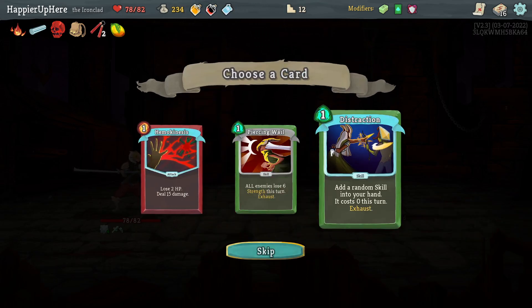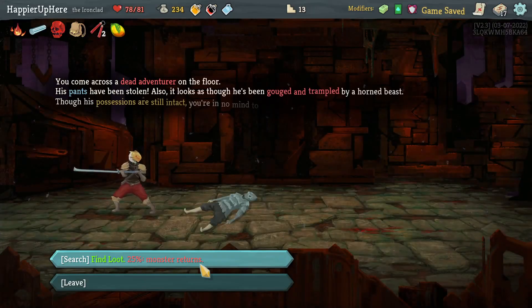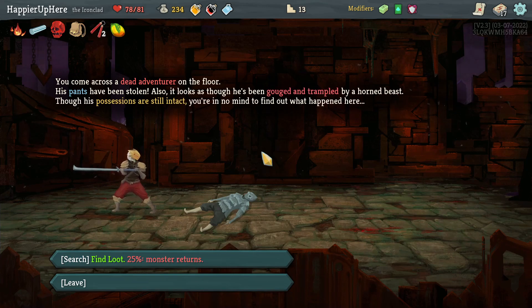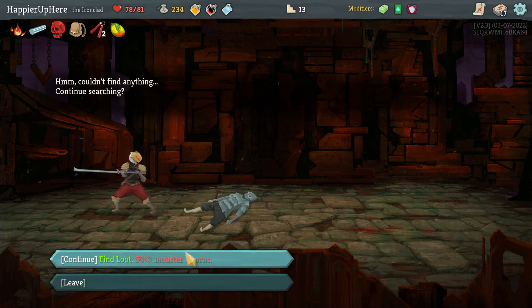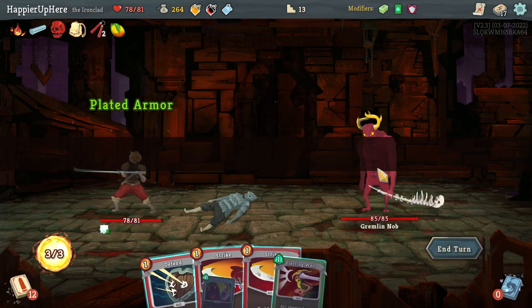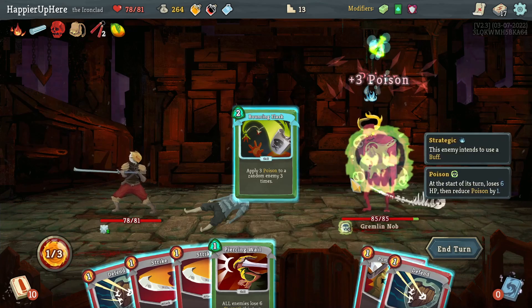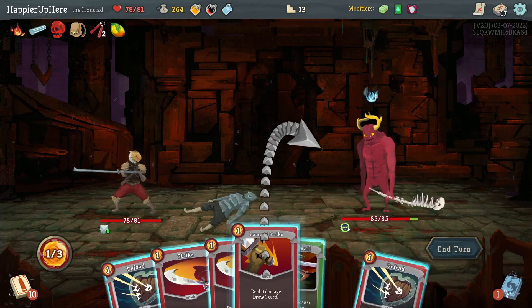Got a Power Potion which I think I'll take over the Liquid Bronze — that might help me quite a bit. Piercing Whale is a good defensive card. Distraction would work too, but let's go with Piercing Whale. I need more — gouged and trampled by Horned Beast, that is the grammar knob. Let's give it a fight. I got some gold. I do want to get the relic out of it. Let's start with Bouncing Flask.